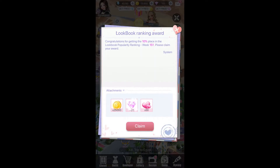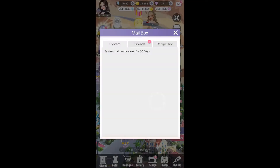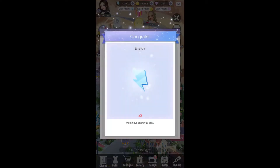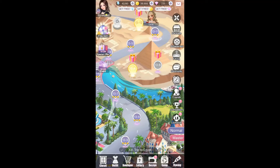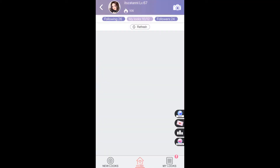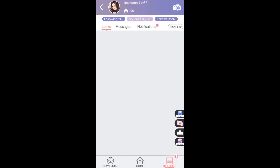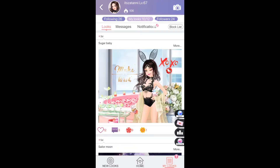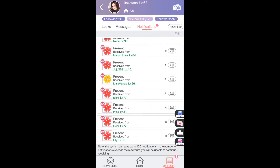I got 25,000 gold coins, 80 gems, and 50 hearts — let's claim it! I'm going to tell you the tips on how to get into the higher rankings of the popularity score. It should be zero here but maybe someone gave me flowers or likes on my looks — let me check notifications.